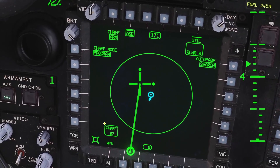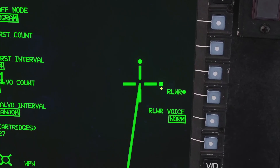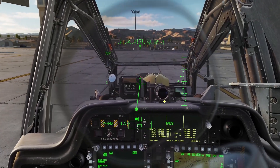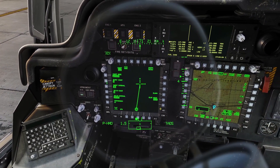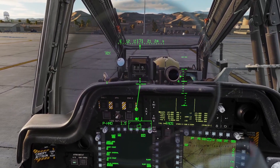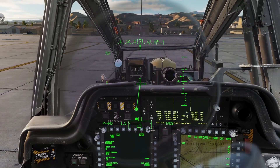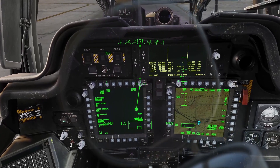You have the chaff controls like shown earlier, but you can also click the utility button and make sure the RLWR is powered on here. You can also set the RLWR voice to normal or terse. Whenever you get a threat, it'll tell you the type of threat, the direction, and the current mode — like if it's tracking or searching. In normal mode, every time the lethality updates, it'll tell you the full threat again. In terse mode, when the lethality updates, it will not run the whole voice command again — it'll just say the lethality.